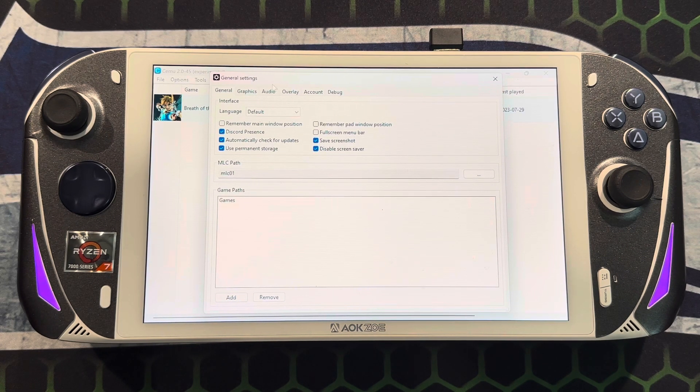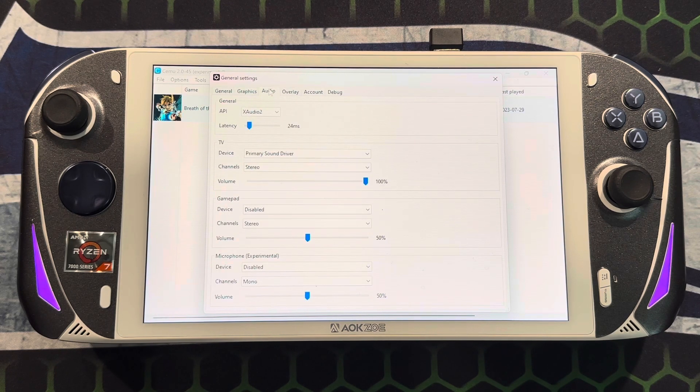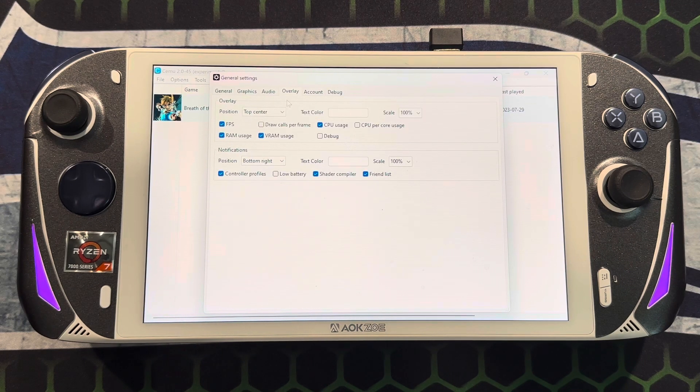Under Graphics, I have it stretched to use the whole screen. These are my audio settings. This is for my overlay — you can choose to have an overlay if you want. I'm just doing it for the video; I usually don't play with the overlay. RTSS doesn't play nice on this particular screen, but if you hook it up to a monitor it's just fine.